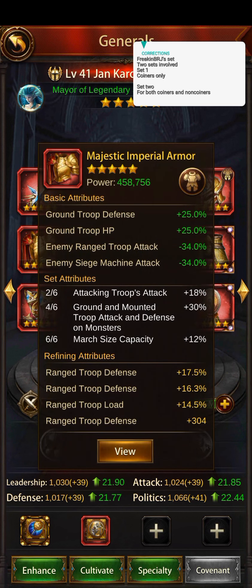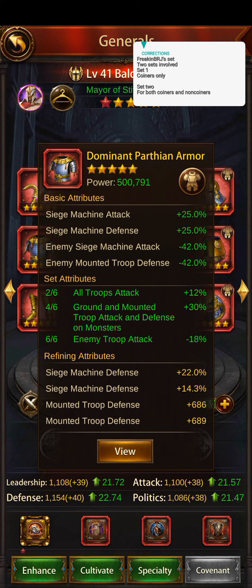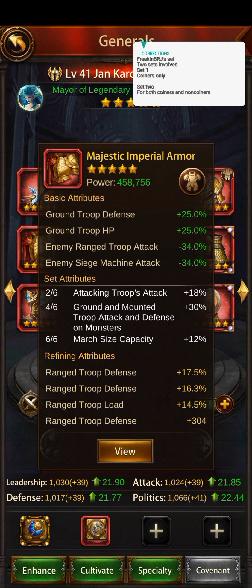The Majestic Imperial Armor. You can only have this if you have your wings. I also have a video on how to get your wings on my channel, so make sure you subscribe. Now watch this — the Majestic Imperial Armor is giving ground troop defense 25%, mounted HP 25%, enemy range troop 34%, and enemy siege machine attack 34%. Now let's compare this to the normal gear. The normal gear gives siege machine attack 25%, defense 25%, enemy siege machine attack 42%, and enemy mounted troop attack 42%.